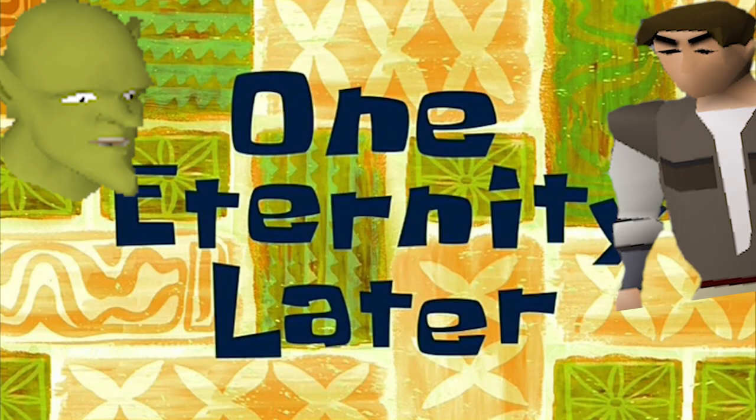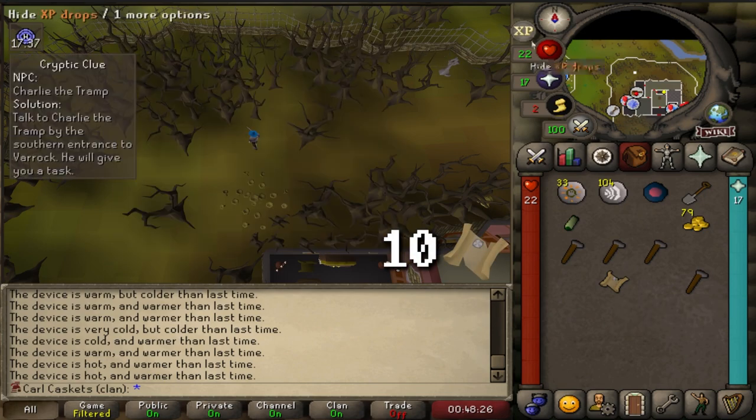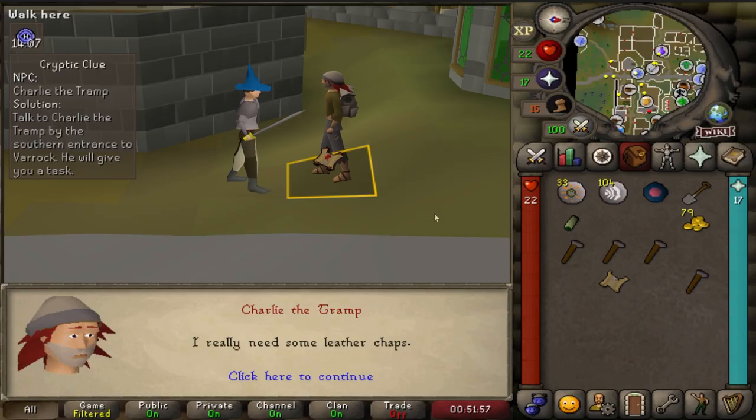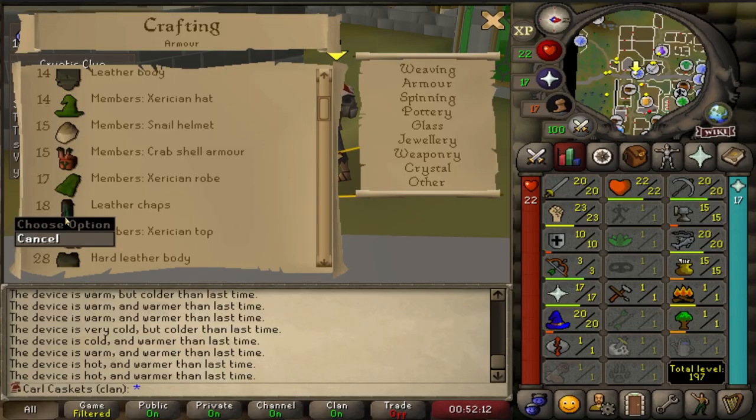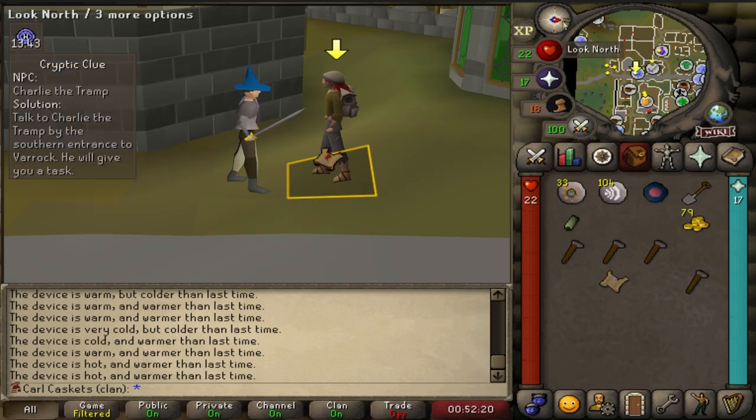One eternity later. Third step of clue scroll number 10: Charlie the Tramp. It's the skilling grind - we're gonna have to train some crafting. We need 18 crafting to make leather chaps. Let's get to it.